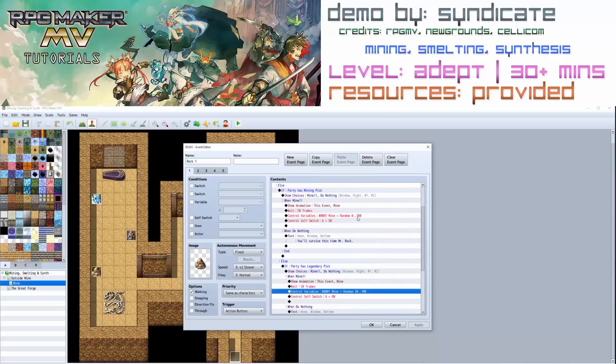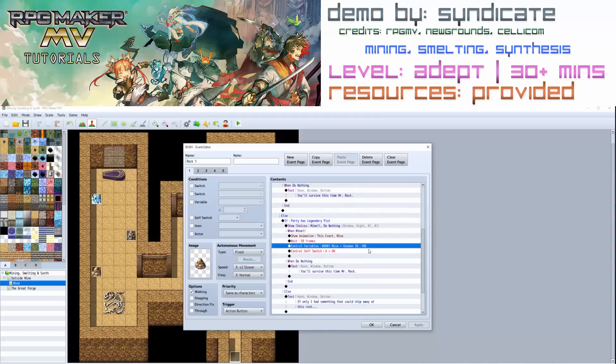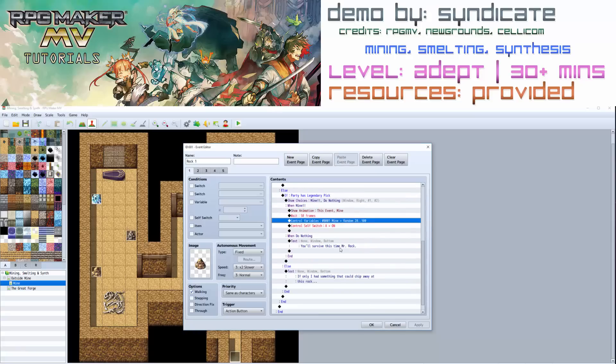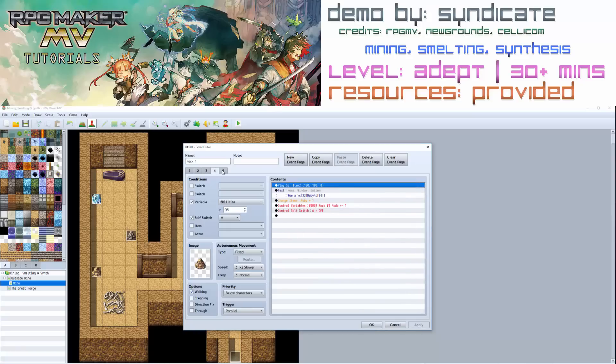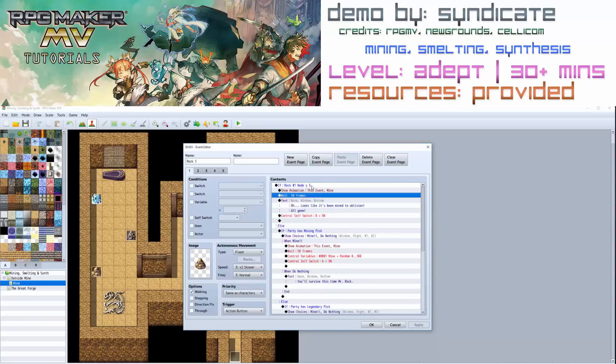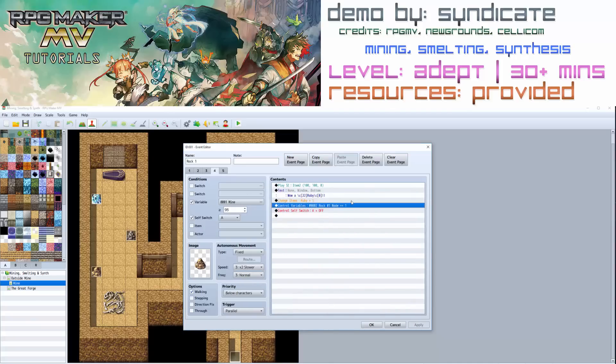You can obviously have as many different variables as you like — mining pick level one, level two, level three — so you don't need to just have two tiers. You can play around with this as much as you like. When you get a result, for example between 25 and 95, you get plus one copper ore and it controls the variable 'rock number one node' plus one. If rock number one node is over five then it's going to break — so that's what counts the node uses.